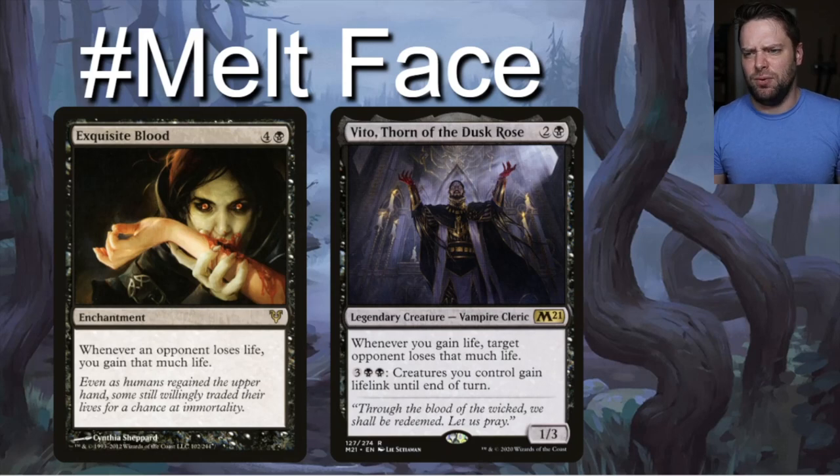For the combo: Exquisite Blood says whenever an opponent loses life, you gain that much life. Vito, Thorn of the Dusk Rose says whenever you gain life, target opponent loses that much life. Together they infinitely drain all opponents' life — finite only in how much life they have. Vito is a vampire so he's hard to keep dead, and he's only a three-drop. Just get Exquisite Blood out and attack with Vampire Nighthawk to start it. It is disgusting. Thanks for watching — please like, share, comment, and subscribe!